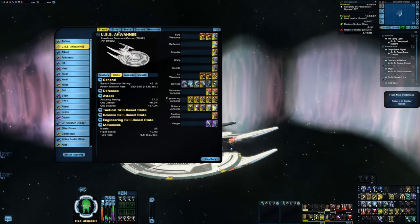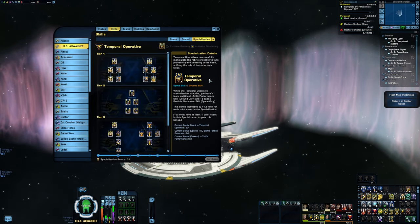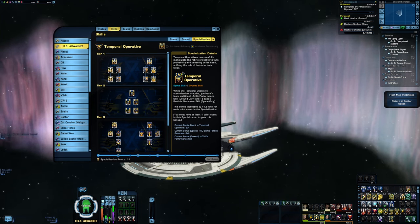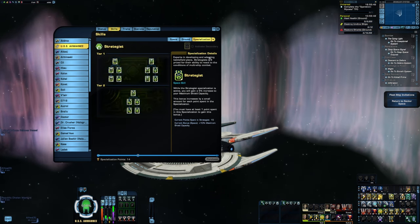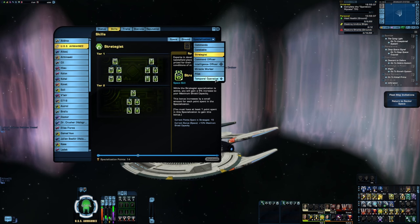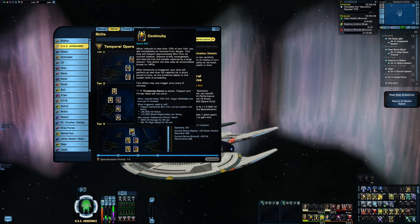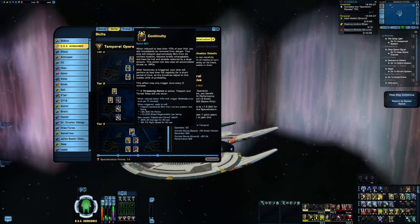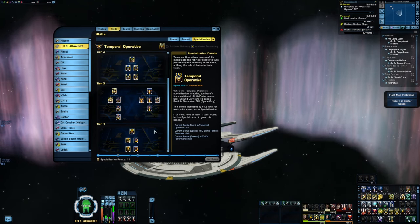For the skill specializations, I've stuck with my usual intel officer for primary and temporal officer for secondary. That's really just because none of the specializations have anything to offer for a pet build, unfortunately. If you prefer strategist as your secondary for space, that's fine. I usually go with temporal as my secondary just because strategist has no ground skill buffs. Alternatively, I could have gone with temporal as the primary to get access to continuity, which is always good for survival. It's really not going to make much of a difference either way — it just depends on whether you want to focus on survival or damage output.